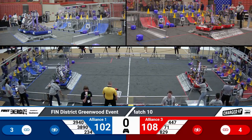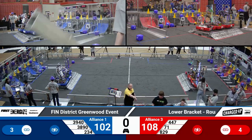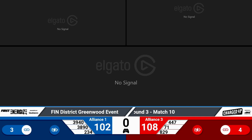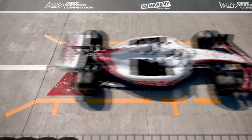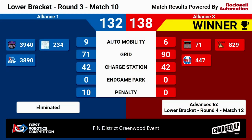We'll have to see how these scores total up. The difference for this match was 6 points. Let's see your scores for the playoffs match 10. Your winners are the Red Alliance — that's Alliance 3 — beating your first alliance by 6 points. Your third alliance will continue to play; we'll see them next in match 12.